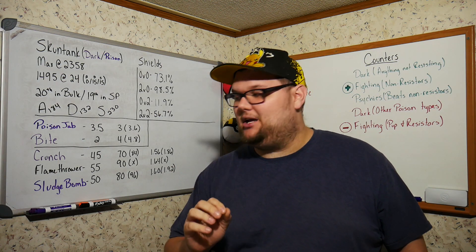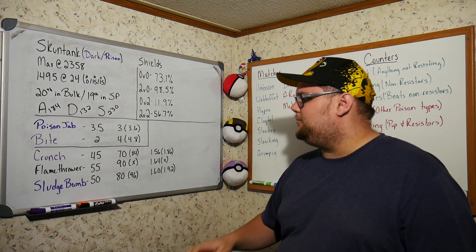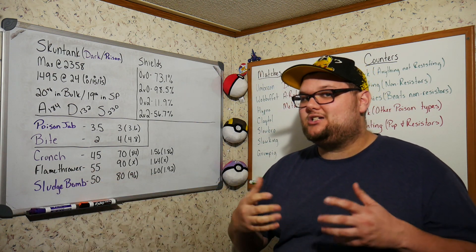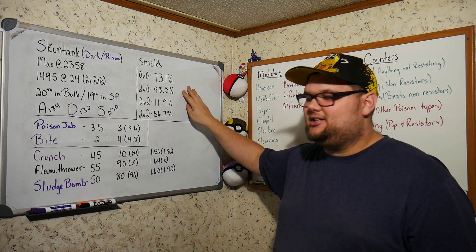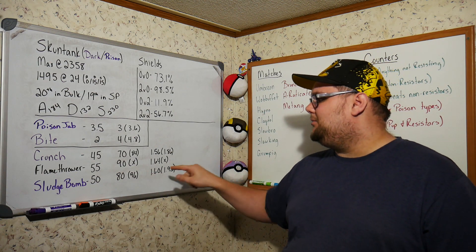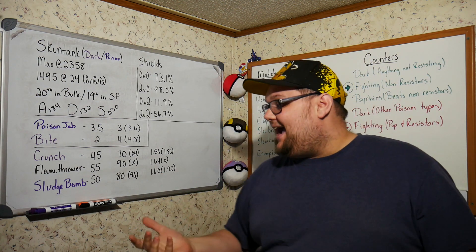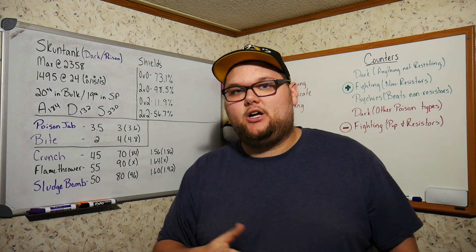For charge moves: Crunch costs 45 energy for 70 damage at a 1.56 ratio; after STAB it bumps to 84 damage at a 1.86 damage-per-energy ratio. Flamethrower, our only non-STAB move, costs 55 for 90 damage at 1.64, but it didn't perform nearly as well as the other moves in this cup. Sludge Bomb costs 50 energy for 80 damage at 1.6; after STAB that's 96 damage making the ratio 1.92.